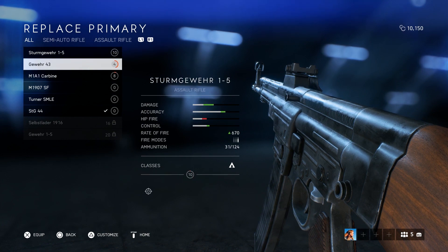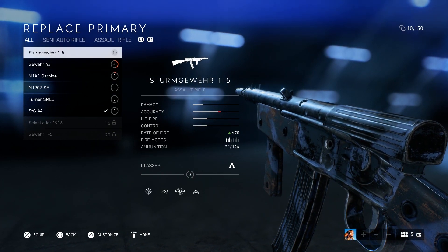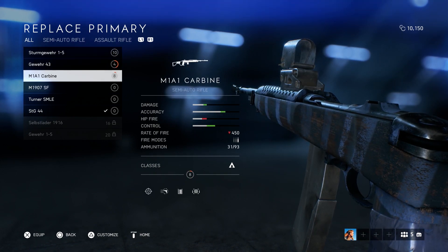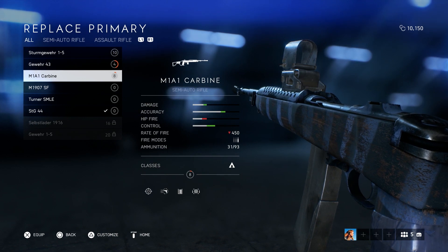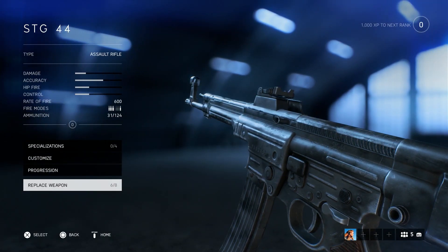In comparison to the other automatic weapon, it has worse fire rate but better accuracy. In comparison to my favourite, it unfortunately has less damage, less accuracy, less control, but more hip fire — because it is fully auto. So we're going to see how we can do with that.